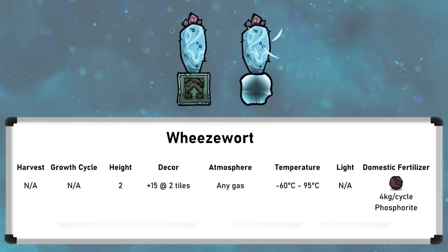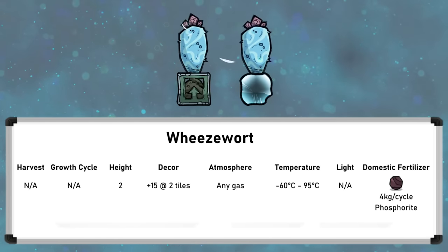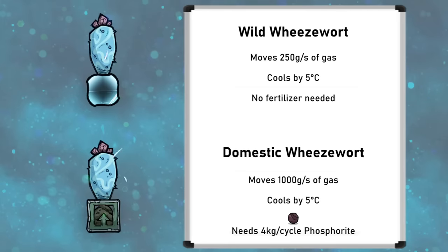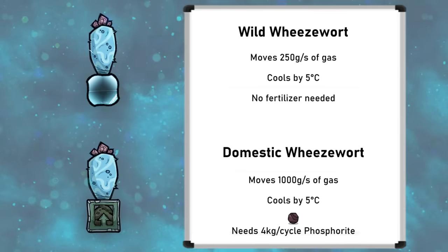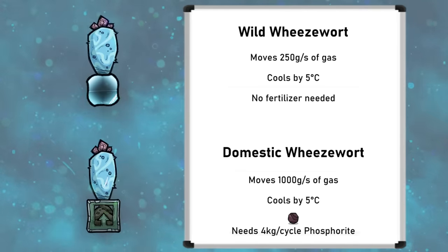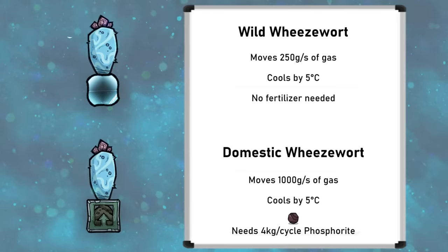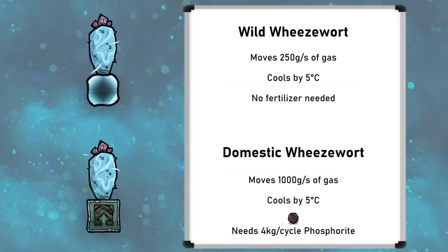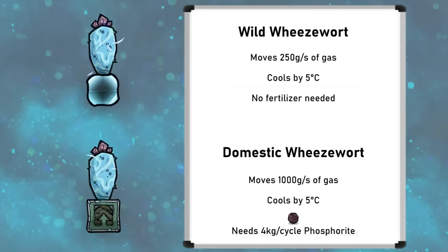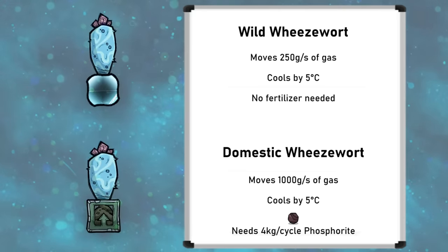Dracos can freely be fed balm lilies, as explained in their critter tutorial bite, making wheezwarts easy to sustain. Domestic wheezwarts are four times more powerful than wild ones, as they suck up four times as much gas — a domestic plant moves one kilogram per second and a wild one 250 grams per second. Similar to aqua tuners, wheezwarts remove a fixed temperature of five degrees from the gas.